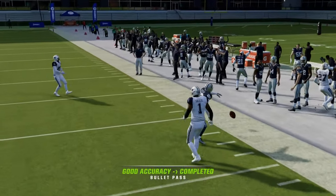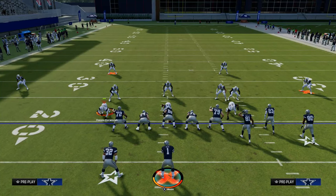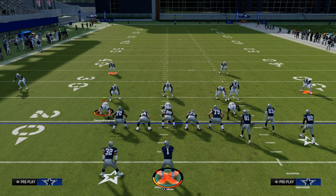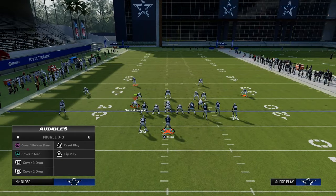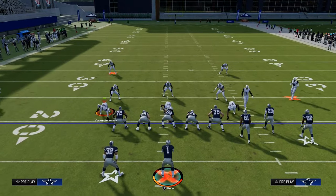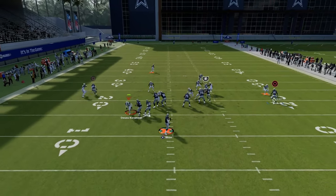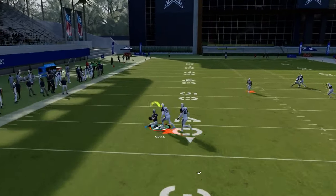Those are the key tips for understanding pre-snap defensive coverages. First and foremost, identify whether the safeties are two-high or single high. Then turn your attention to the outside cornerback: is he outside or inside? If he is inside, that means man-to-man — set up a man-beating concept. If he's outside, that means zone — have a zone-beating concept ready.